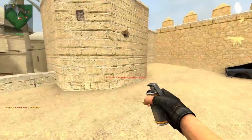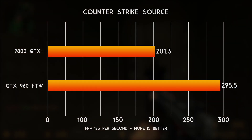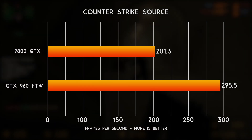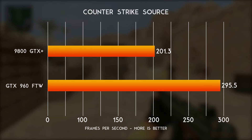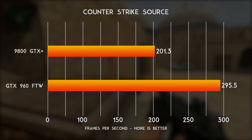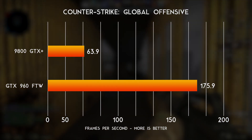Now on to some gaming performance. The first game was an oldie but a goodie — I still play this from time to time, and there are still tournaments running: Counter-Strike: Source. The 9800 averaged 201 frames a second, whereas the GTX 960 averaged 295 frames a second.